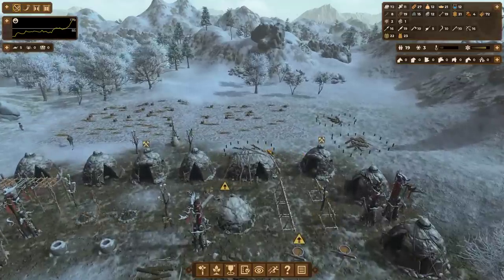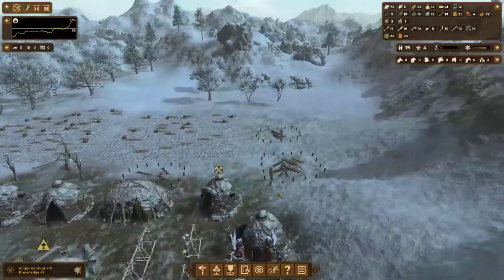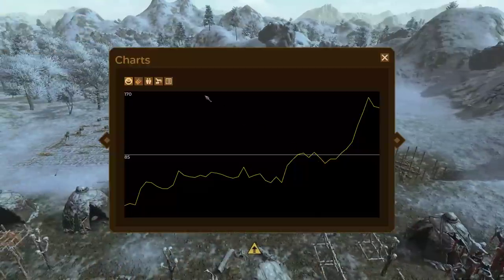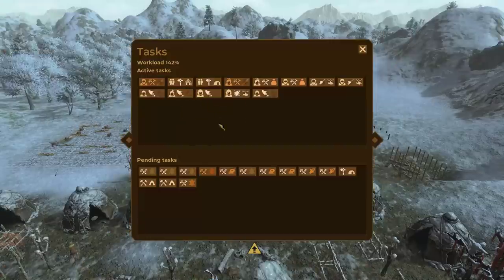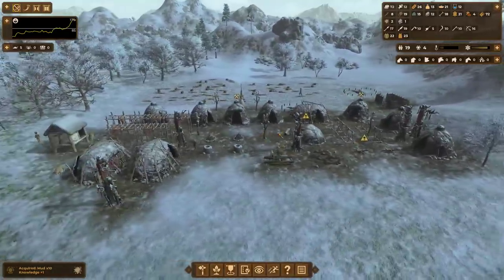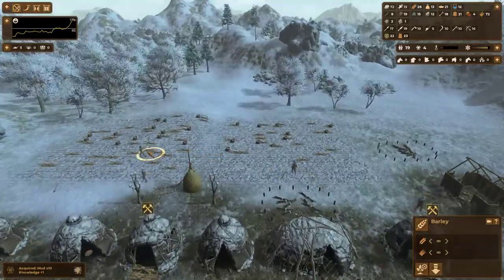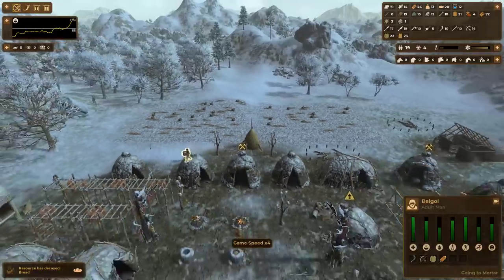At the moment we have enough tasks lined up that I'm going to allow these guys to just sort of do nothing for a bit. If we go into F5 and check the workload — actually, maybe one person is wandering around. Maybe we do have time for a few extra tasks. A little bit of idleness will be good — it will allow us to clean up this crazy amount of barley that we have over here. And here we go, as you can see they're starting to stack it all up.